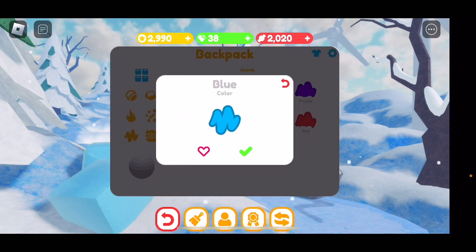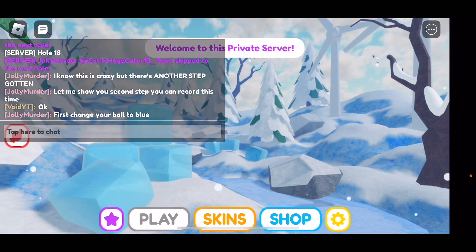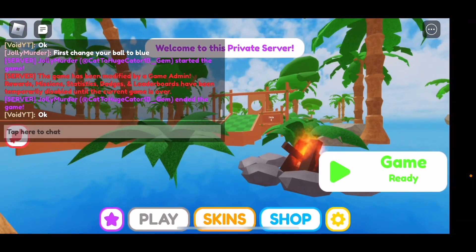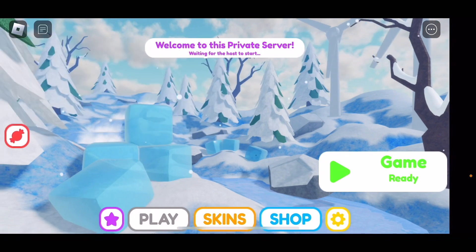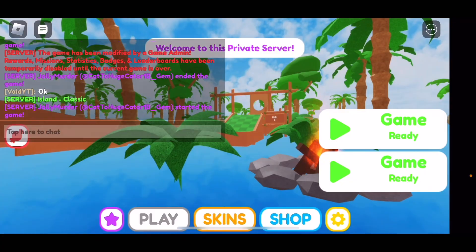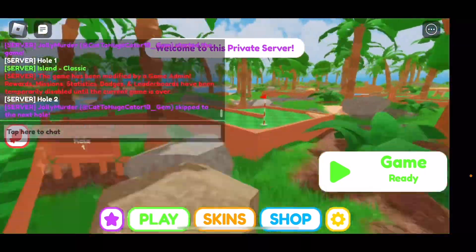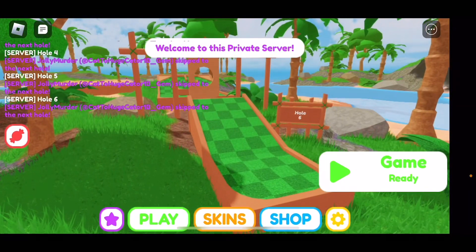Now what you want to do is change your ball to blue — just change it to blue. Then I guess we go to this map. This guy knows what he's doing; I don't know what I'm doing, so I'm just following his steps.